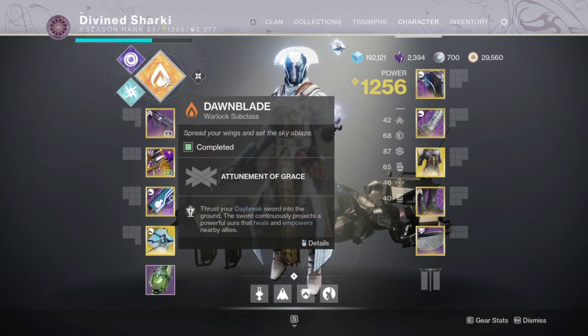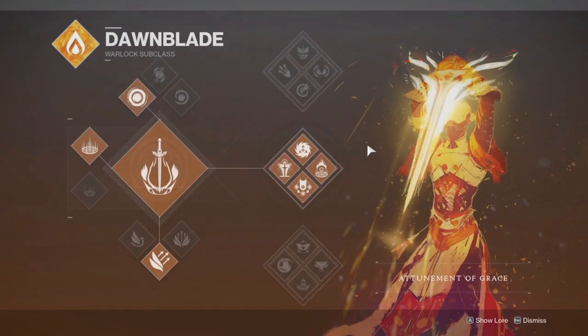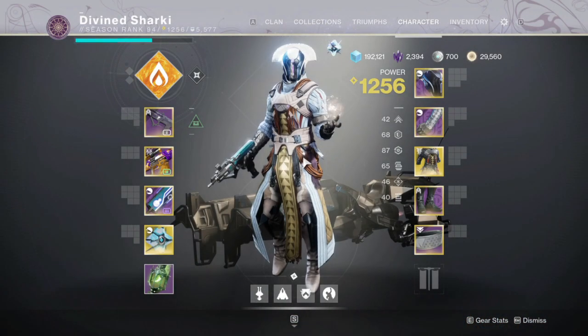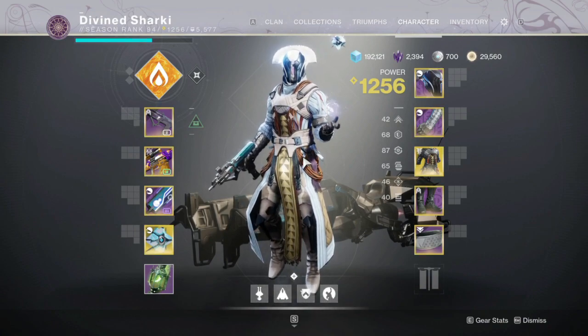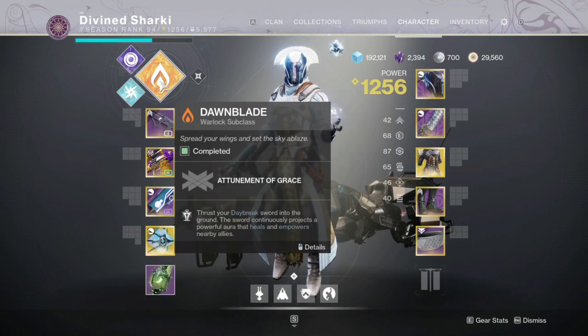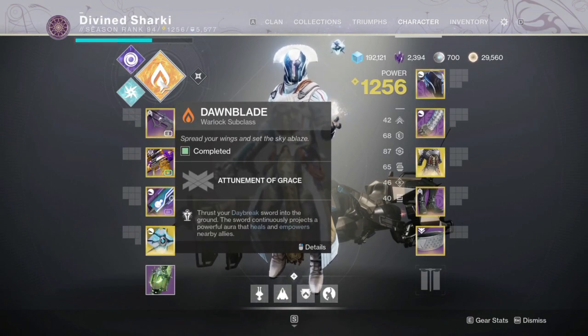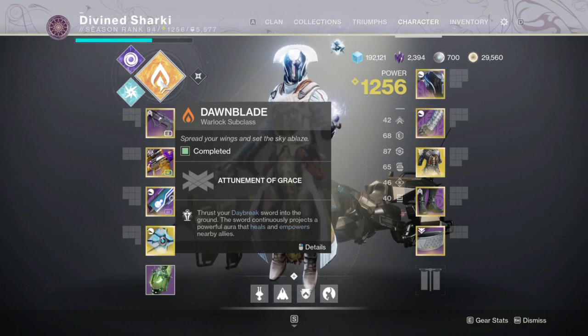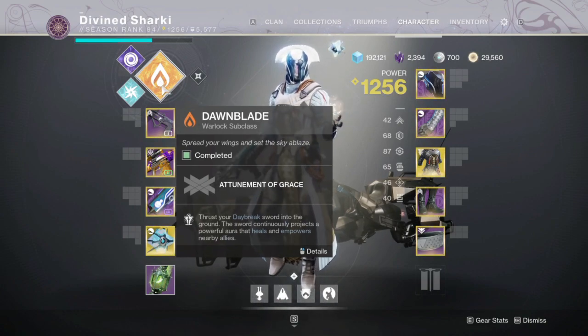First things first — we're using a Solar Warlock, and that's obviously going to be Well of Radiance. For day one raid racing, we're going to be 20 light below every encounter, so having Well of Radiance is going to be very good for doing damage and staying alive. I found myself always running the well inside raids, so I'm just preparing to use it all day.